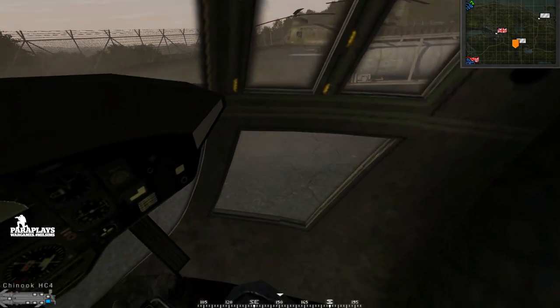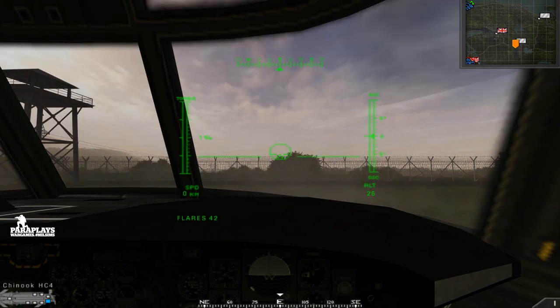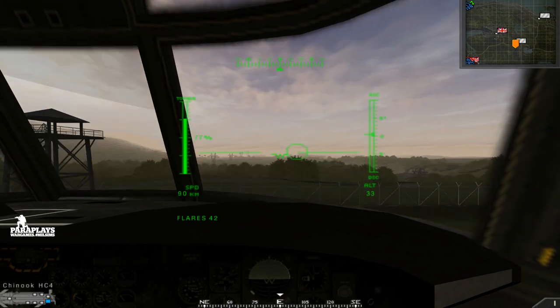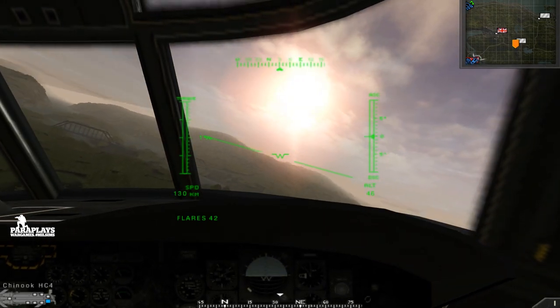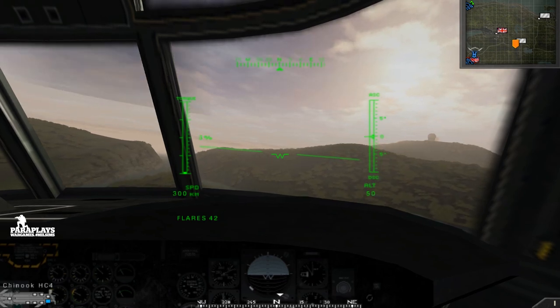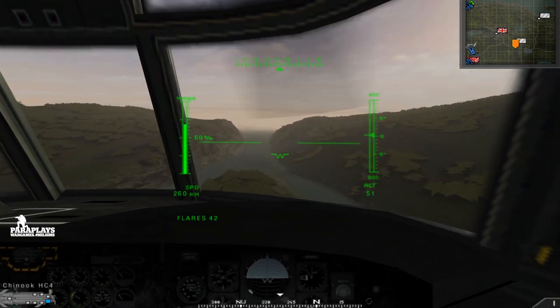One thing I'm going to say about the Chinook and the helicopters is they're not easy to fly. We're almost at speed now and I'm going to be very gentle with this — you can see it's already moving back. These helicopters are not easy to fly at all. They take constant input from the user, and hats off to these guys in-game that really do just come and land the helicopters for transport because it really is not easy.